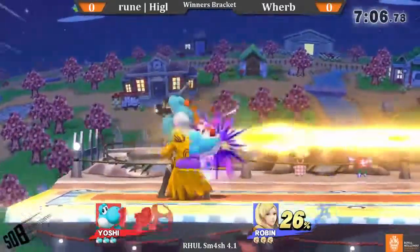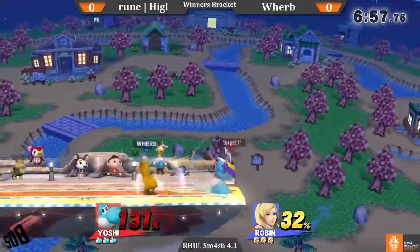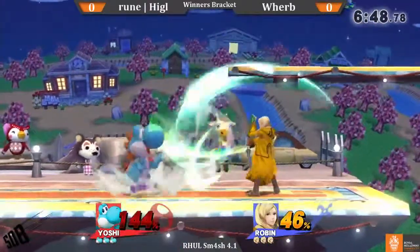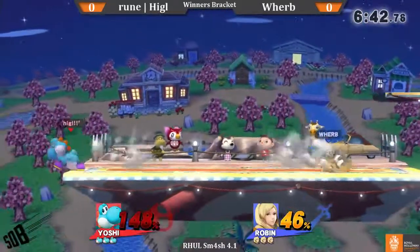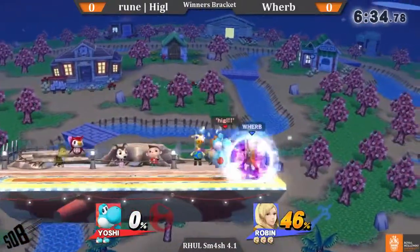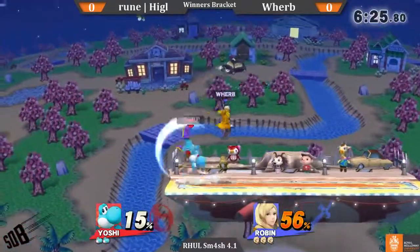Robin's aerial is crazy strong when she's got the 11 sword. That probably would have killed if it was the second stage though. Thorin's got higher knockback in the second stage. At the moment, Wyrb's just playing a very patient game and Hickle's just really struggling to get in. There's a lot of level 1 thunders just to wall out the Yoshi, just waiting for an opening. There we go - loses the 11 sword but it's worth it. Has the Arc Thunder on deck and there it is. Gets nothing off that grab though - maybe just waiting for the 11 sword to come back, but waiting a little bit too long.